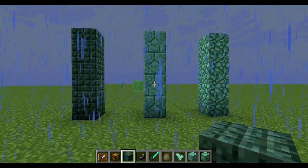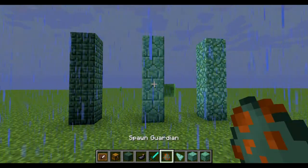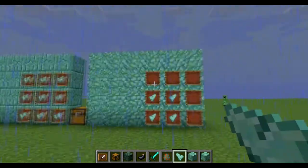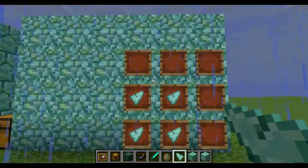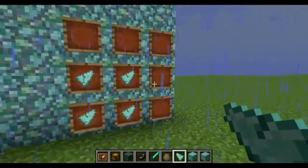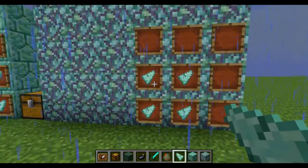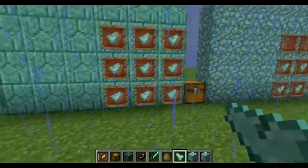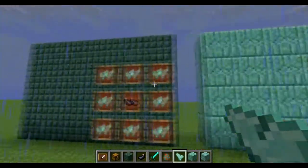You can also craft it. From killing the Guardians, they can drop Prismarine Shards, and Prismarine Shards are what you need to craft it. If you have 4 in the crafting table like that, you'll get regular Prismarine. Then with the entire 3x3 full — so 9 Prismarine Shards — you get Prismarine Bricks. And then to get Dark Prismarine, you need 8 Prismarine Shards with an ink sack in the middle.